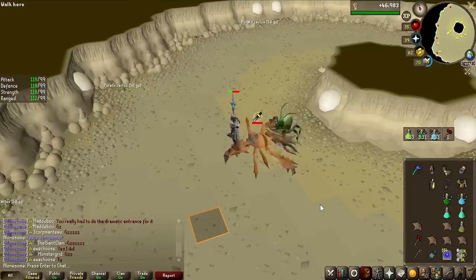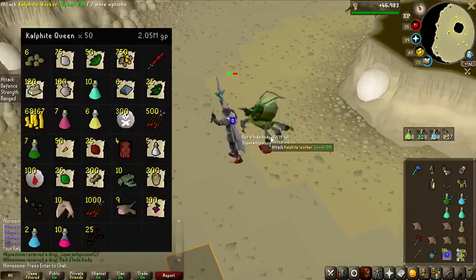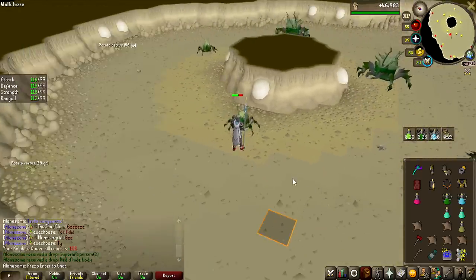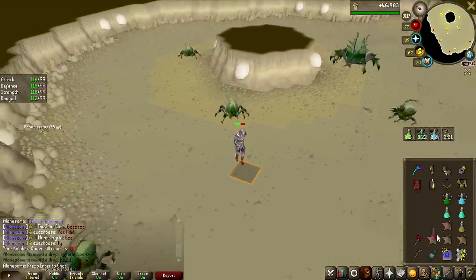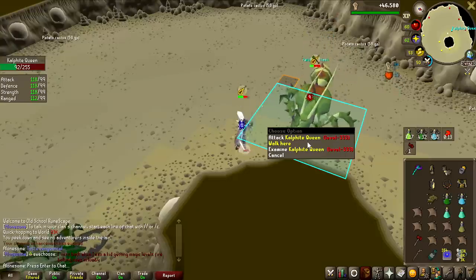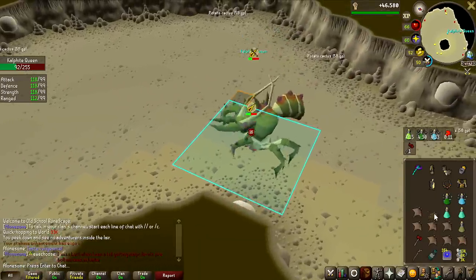Getting our teeth sunk a bit more into the grind — this is 50K done and we have not seen any higher hit than 135, which we saw before. The only rare item so far is the dragon two-hander. I was just minding my own business, killing some KQ, like two kills a trip, and I was absolutely called out on stream.